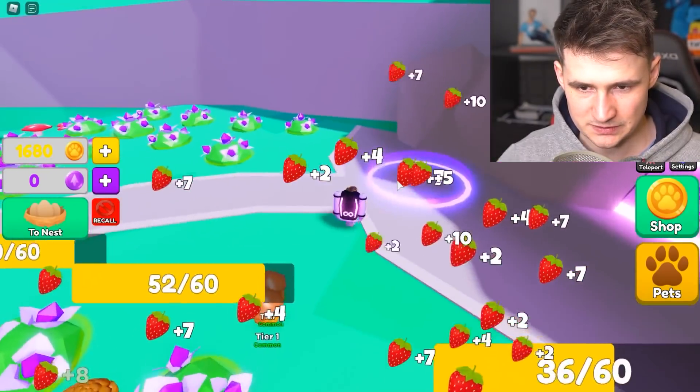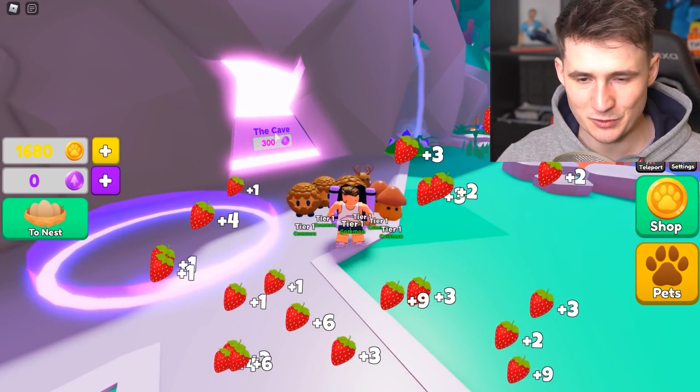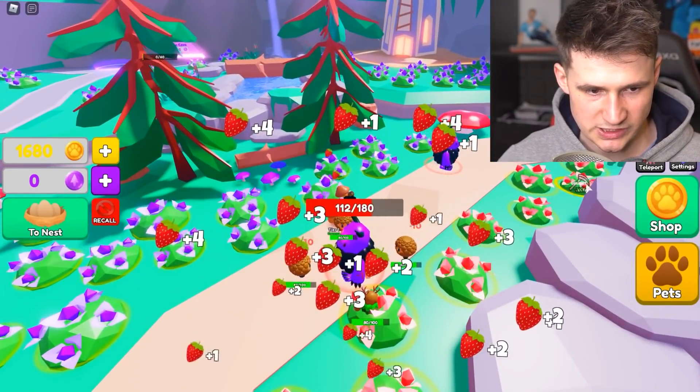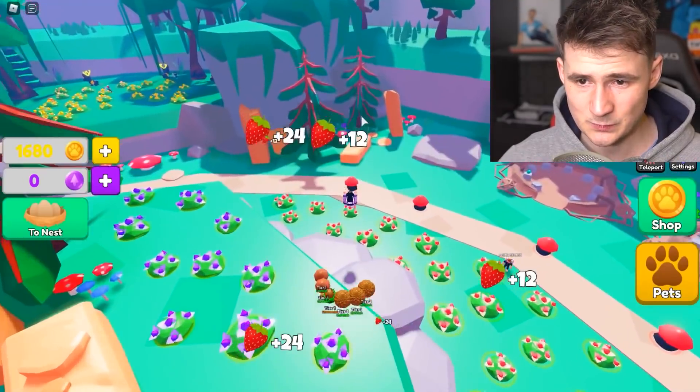What about this place? This place looks pretty spicy. We need 300 gems. Okay, so this is something we're gonna get later. That is very, very expensive. Let's collect the strawberries. And all I need is more eggs. So let's go get those eggs. But with all of this food, we're gonna get 10,000 coins. That's what we need.